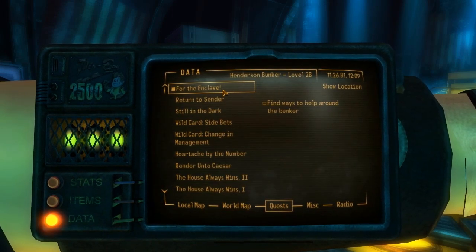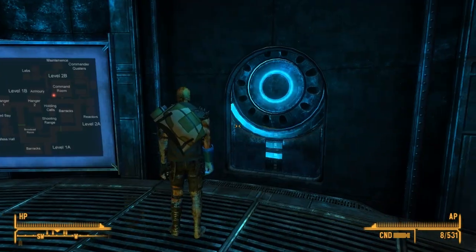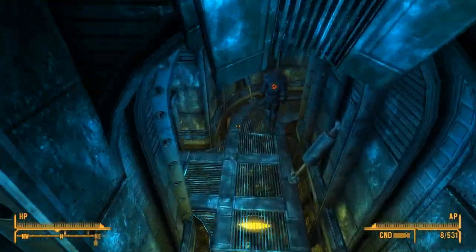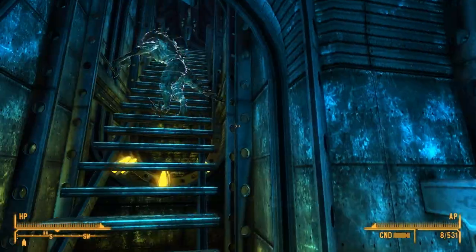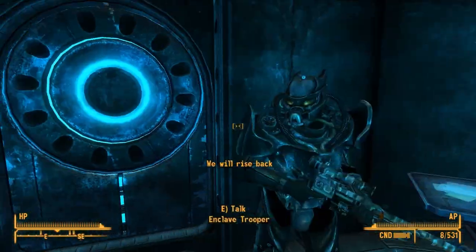Find a way to help around the bunker. How do I get a magical suit of armor though? Generators down in the sub-level seem to be showing power fluctuations. I'm on my break. We will rise back — can you take a look at it?